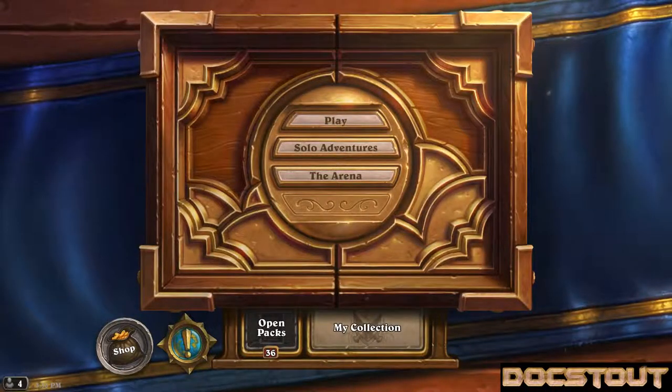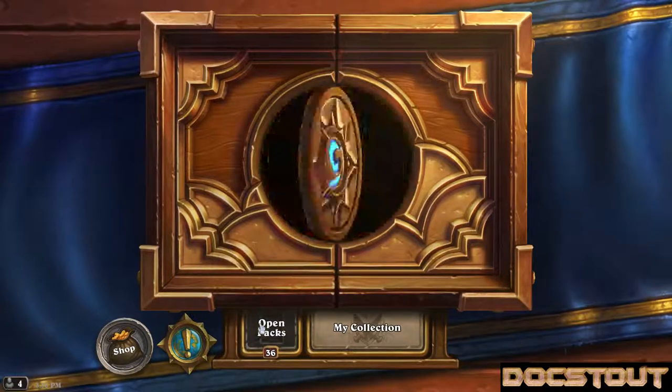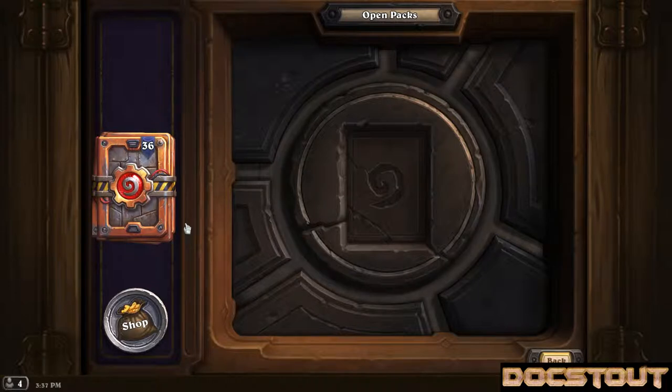Good afternoon everyone. It's been a long time. Going to get right into it with the opening of 36 packs of Gnomes vs. Goblins. This is exciting for me because I just logged on and got my packs. Let's see we have all 36. I refer to this in the title as opening a box because I'm a magic player in paper. A typical display box has 36 packs, so let's get to it before these packs explode.